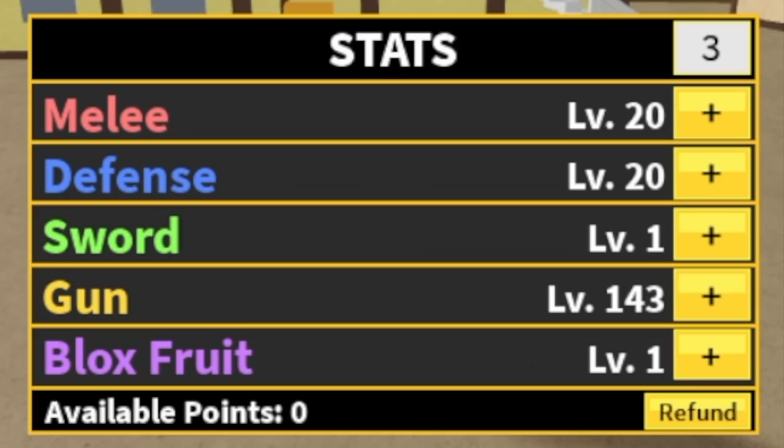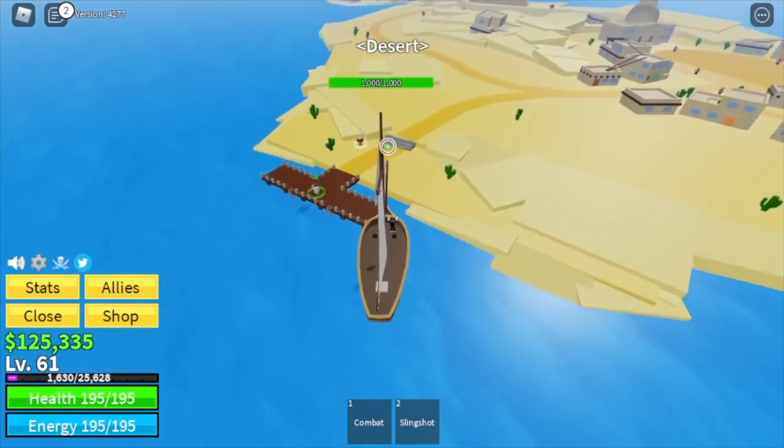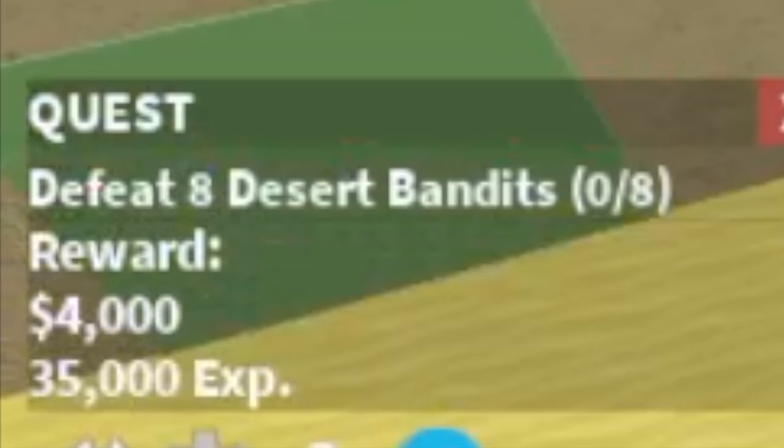When you reach that level, you can now proceed to your next island. For our next island, we have the Desert. Here we're going to start with the Desert Bandits. You need to defeat 8 — just like the pirates. You lure 4 and go to higher ground.